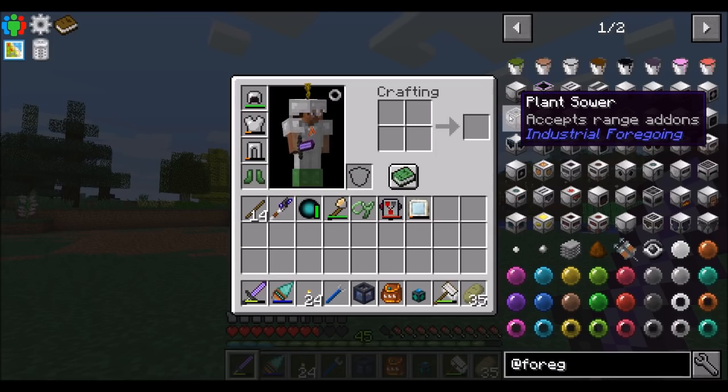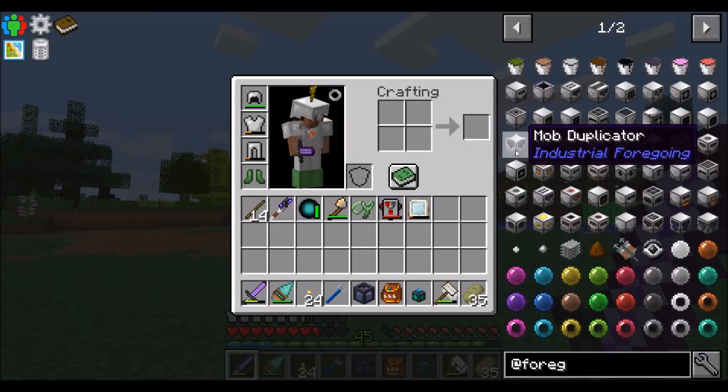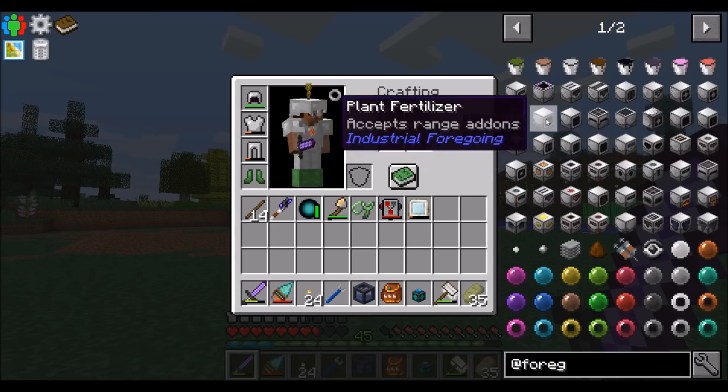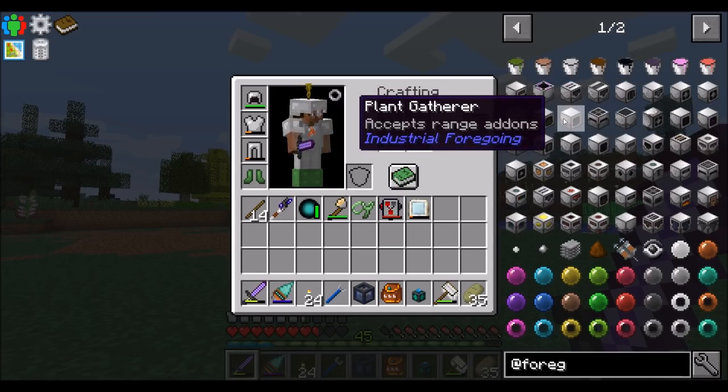Totally passed over it — there we go. So that's what we want: Plant Sower and Plant Gatherer. Mob Duplicator does not accept range upgrades — okay, that's good to know. I'm noticing there's a little tooltip about whether or not it accepts range upgrades. I don't know if that's new or if I just missed it before.